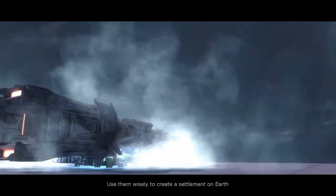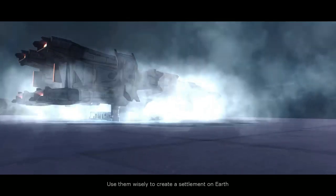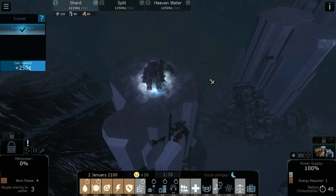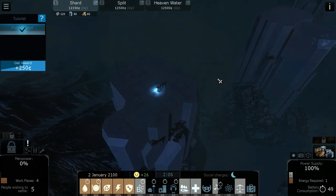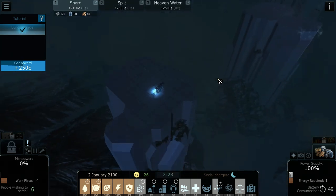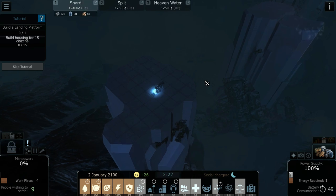The idea here is that there's radioactive mist at ground level so we can't build down there — we're building up on these cliffs, these little islands. They could be islands, they could be asteroids; the cliff part doesn't really matter. It's about a limited build space. We've built our first storage and got $250 for doing that. Now it wants us to build a landing platform and housing for 15 citizens.